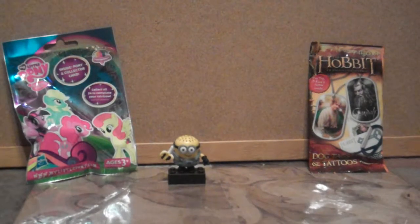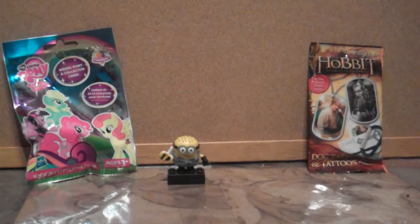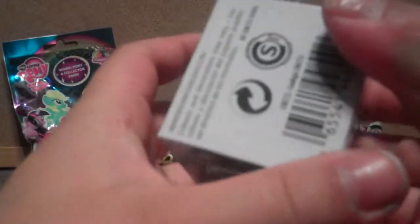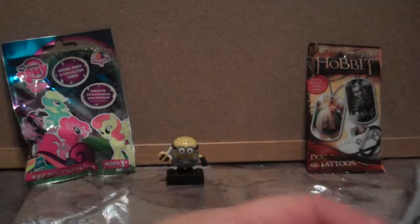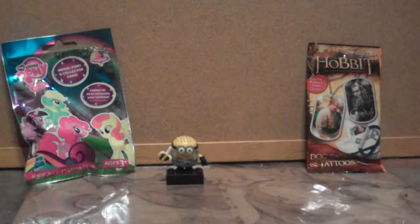Alright, the other Minion. I hope I get the purple one. I definitely want to see if he has real hair or not. The code on this one is A02015ES. This is another new code. Who did we get? Oh, it's the one with the camera. Cool, we got the camera!